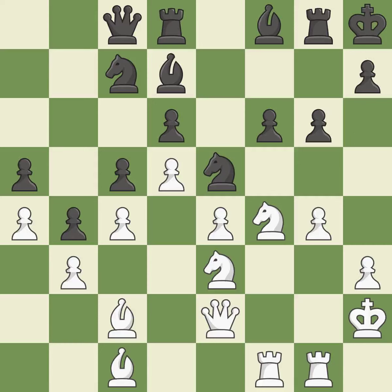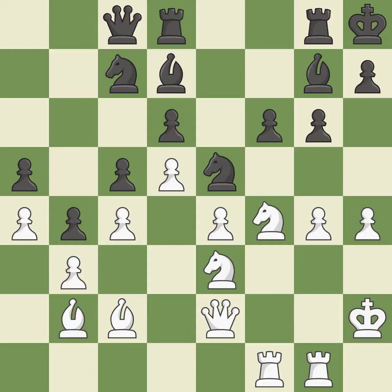This fails to take use of the chance to improve a bishop's square and broaden its range. The rooks are linked by this, making it easier for them to work together in the future. Black's situation was worse, but now they are losing.